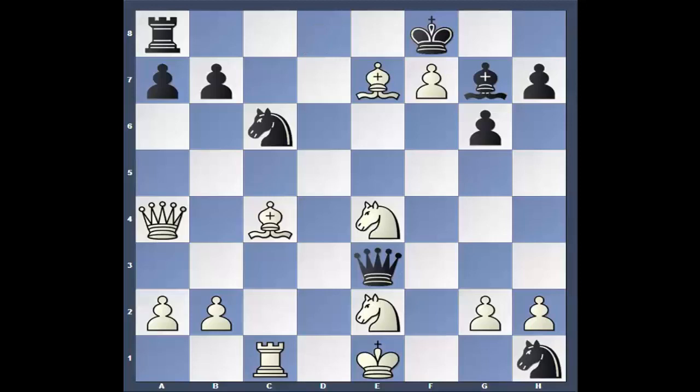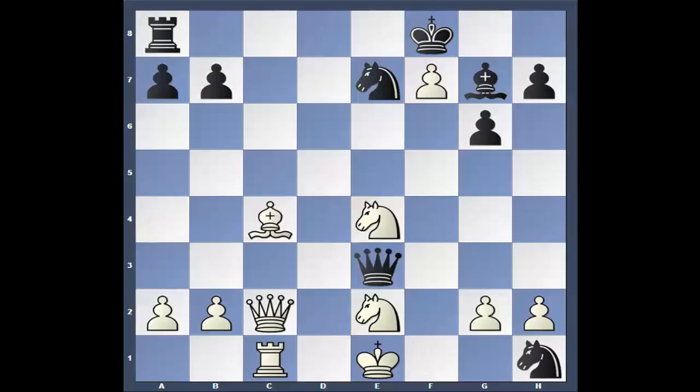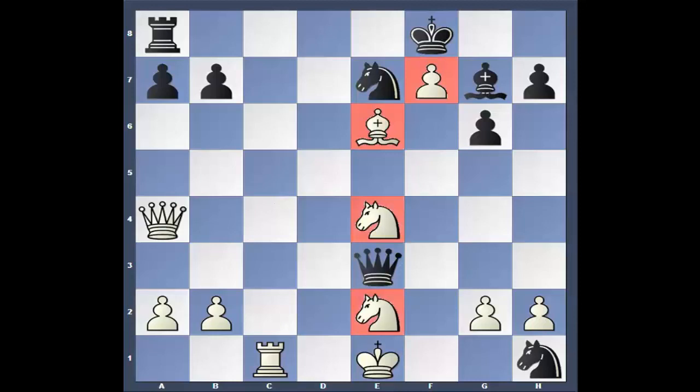Bishop takes — check. Knight takes. Bishop B6. Believe it or not, white has basically blown this. He's not behind, he's up a pawn, but the score is basically even now. Look at this mess — look at the white pieces. If he had played instead Queen to C2, game is basically over. The Knight can't get out on H1 — he's going to lose that piece. But after Bishop D6, B5, trying to deflect the Queen away, because the Queen is guarding the Knight.